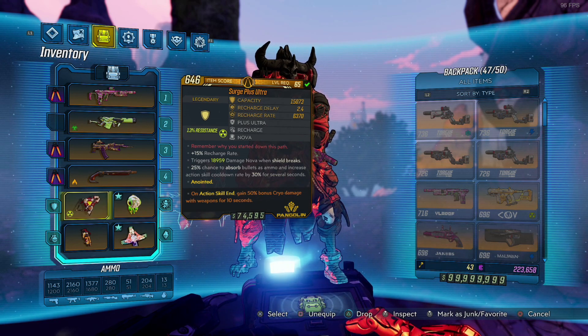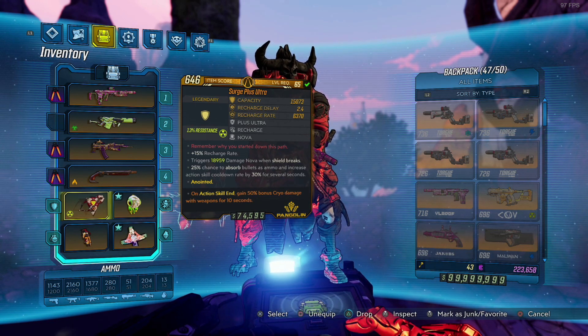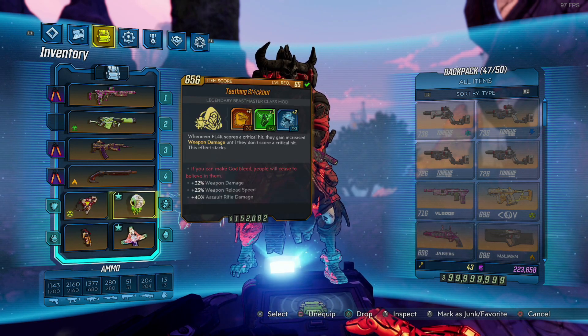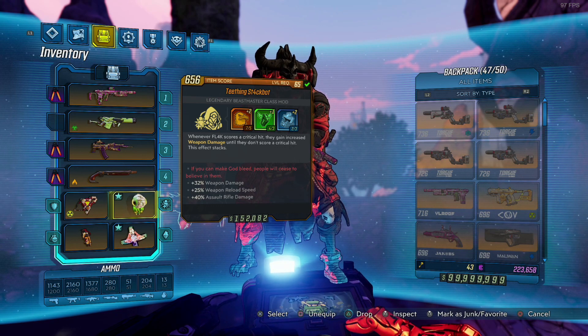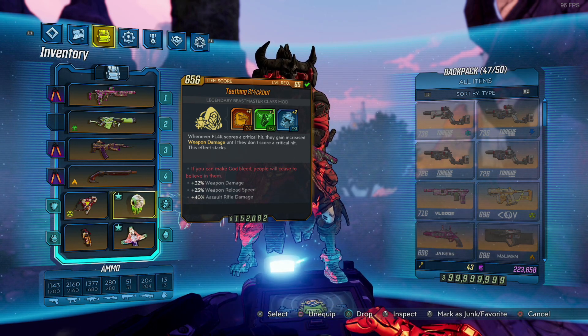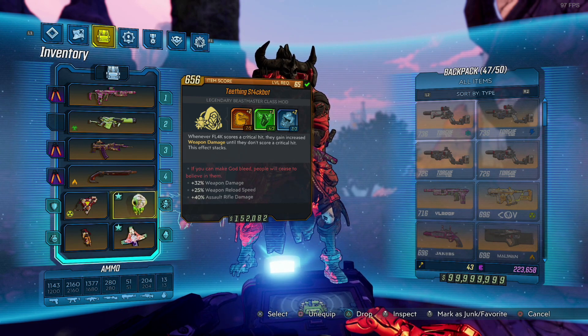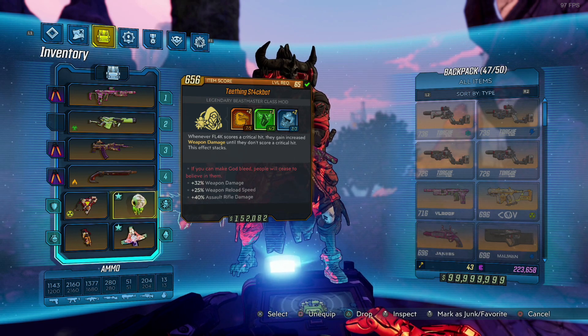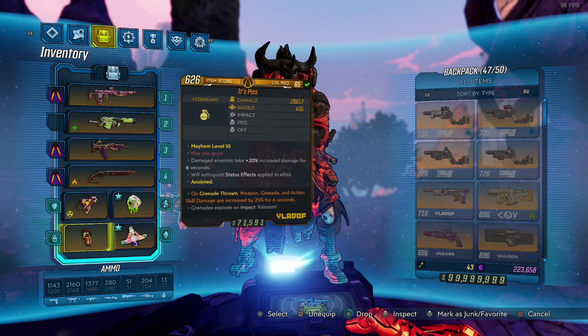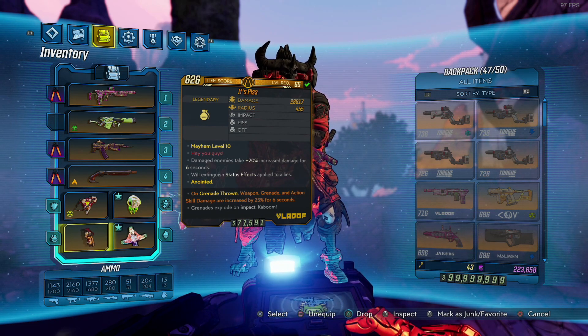Next I've gone for the Surge Plus Ultra shield — I wanted that little bit of health as well as the chance of an absorb, and it puts out a nova too, so it's a really nice shield. I also wanted that ASE bonus for when I'm out of my action skill. Then we move on to the Stack Bot class mod — I use it with Gorillas in the Mist, which works really well for burst damage. The roll we have on this Stack Bot gives weapon damage, assault rifle damage, and reload speed, which works great for the Monarch. Of course we have the Pearl of Ineffable Knowledge with magazine size and fire rate, and finally an It's Piss grenade to throw periodically to get that debuff on the boss for extra damage.